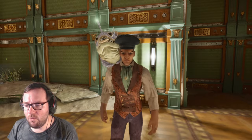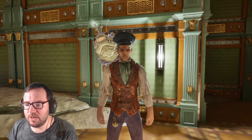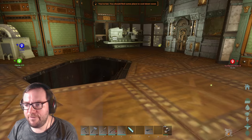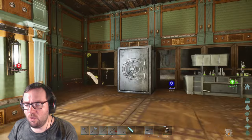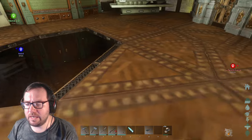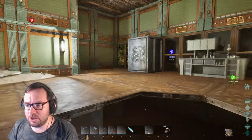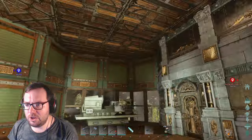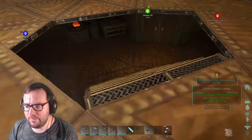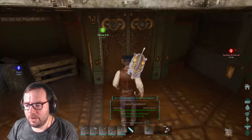Welcome back to another episode of ARK Aberration Ascended. Last we left off we tamed a female megalosaurus — not the greatest level, only a 125 — but we also tamed a baryonyx level 140 and a couple of shinehorns, which is good. We're at the new base, just chilling. That ceiling does look a little weird but I'm not going to question it.